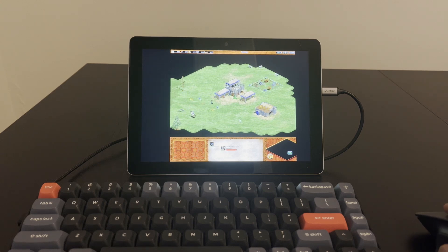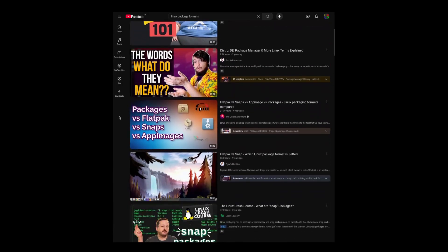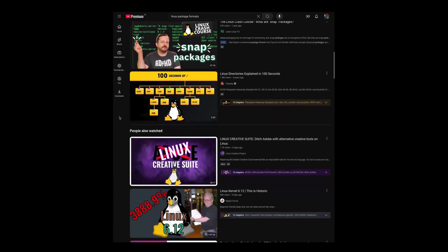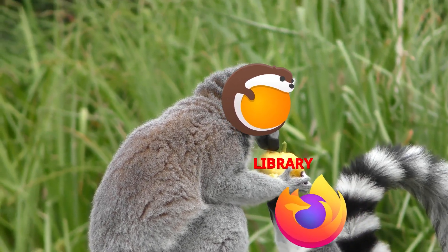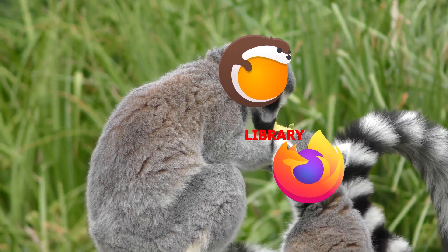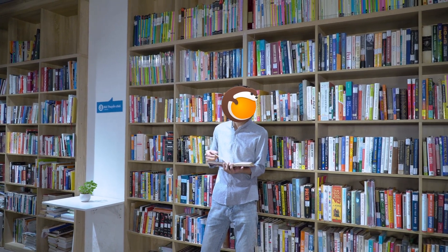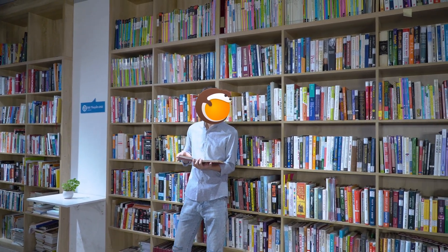There are already many videos about Linux package formats on YouTube, so I won't go into too much detail and will just provide the necessary context. The philosophy of Linux is that libraries are shared between applications, which means there is a central place in the file system where all the libraries are stored. You could think of this as the library of Linux, and this approach has many advantages.